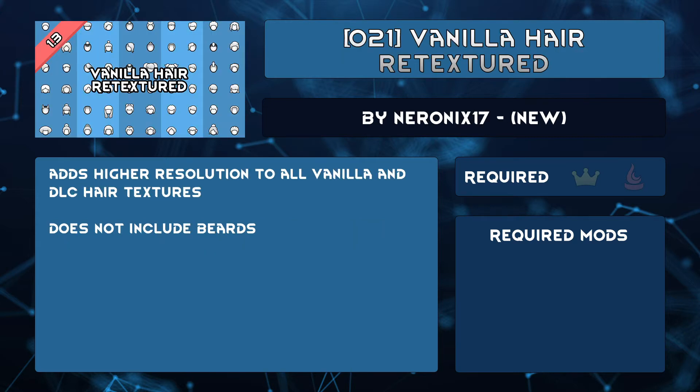Neuronix17 has created 021 Vanilla Hair Retextured to give you a nice clean look when you zoom in on your pawn using the mod Camera Plus. It includes all hair in vanilla, as well as any added by DLC.